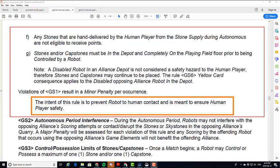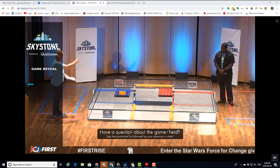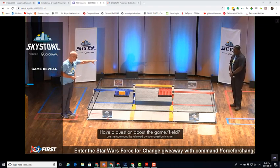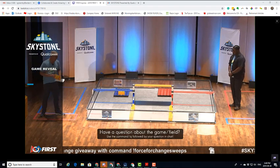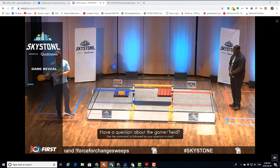The human player has a couple of different purposes in this game. You'll notice the human player station for the red alliance is located over there, and the human player station is here. One purpose is that robots building in the red zone need to come across, creating a little bit of traffic. The human player is also the source for stones being entered onto the field after the autonomous period.